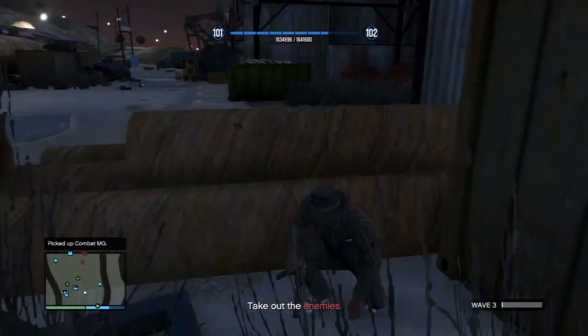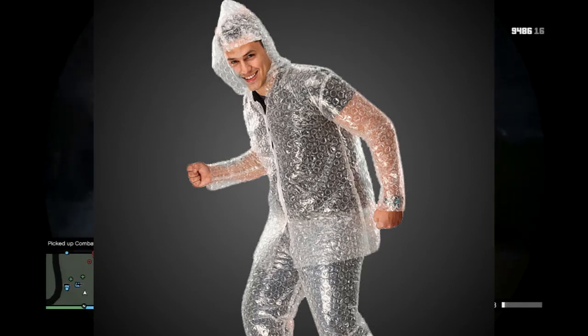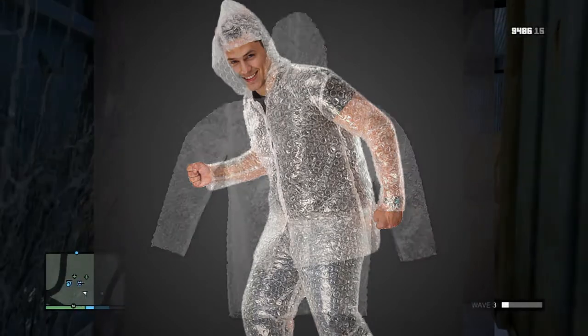The next one would be a bubble suit. If you don't know what a bubble suit is, look it up — here's the image right now. A bubble suit will be looking like this. This is where I say the not-so-stealthy DLC, and that's why we call it like this.